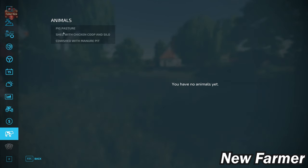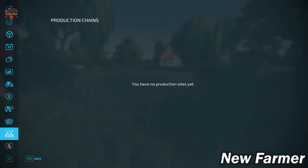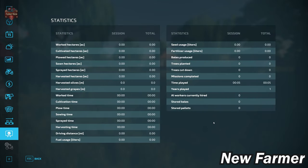The main starting farm includes a large area with a chicken coop and cow shed. We do have contracts available on this map. We do not own any production chains at the start, and this map does not have any collectibles.